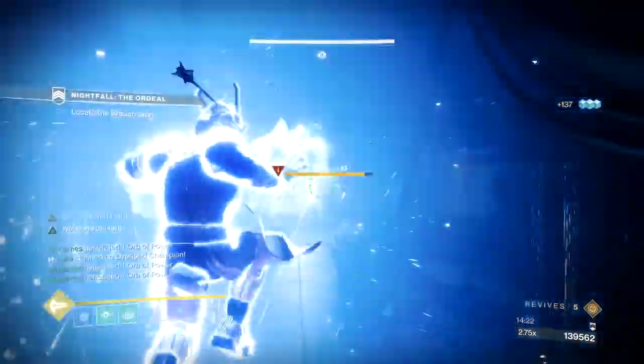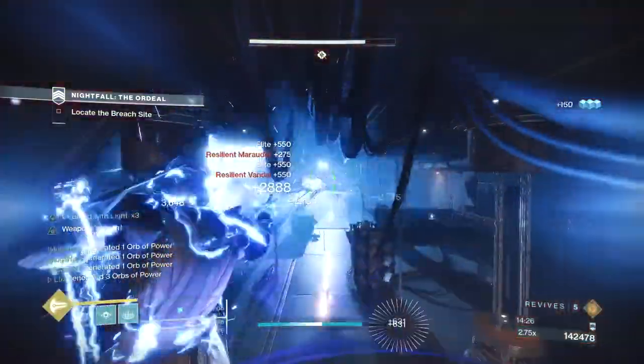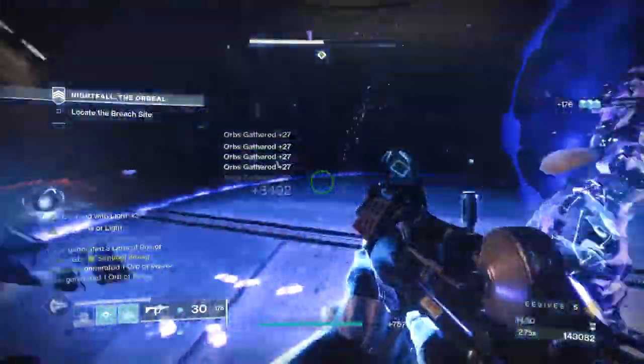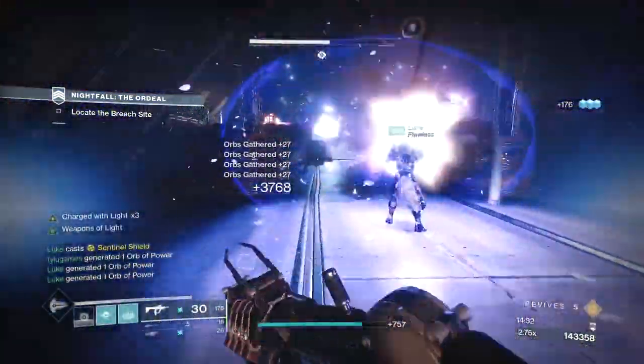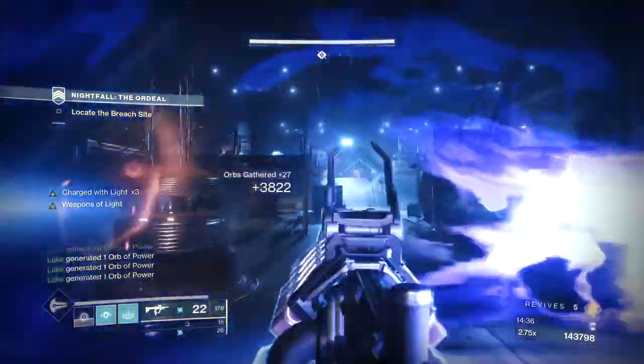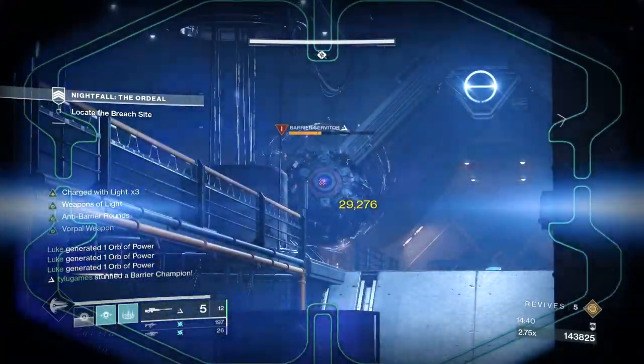The next room is more of the same — rotate the banner shields and chaos reach as much as possible. If you stand back a bit, the shields will cover a good amount of space so the adds don't randomly land any god nades on you. Be prepared for invis assholes to rush you. Continue killing the adds, work on the overload and barrier champs, and after a bit you'll be good to push forward.